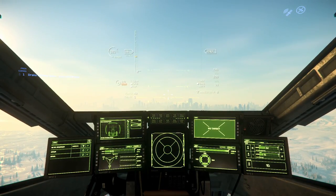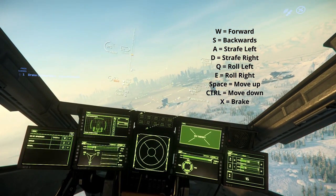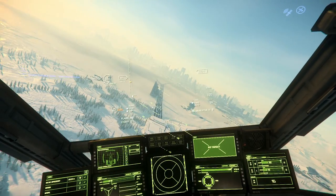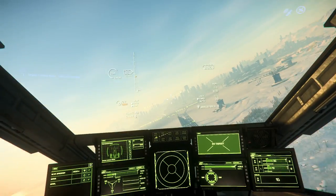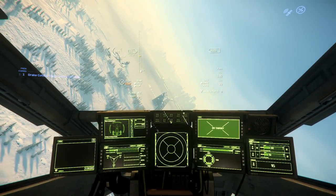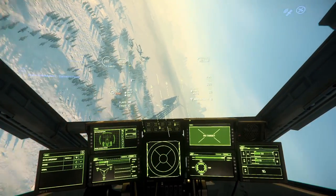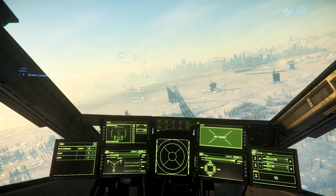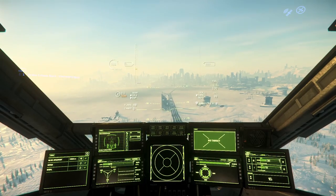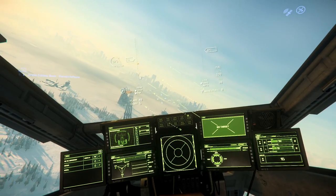At this point I recommend flying around a little bit and getting to know the controls of your ship — getting to know how sensitive it is to your mouse movement or stick movement, whichever you're using. I personally use a mouse and keyboard just because that's what I'm used to, and I don't have the extra money right now to buy a set of sticks. I would love to experience this game with the full flight simulator setup, but I'm poor.